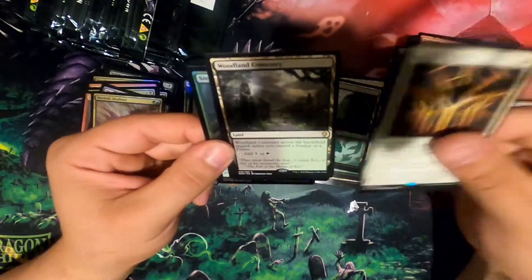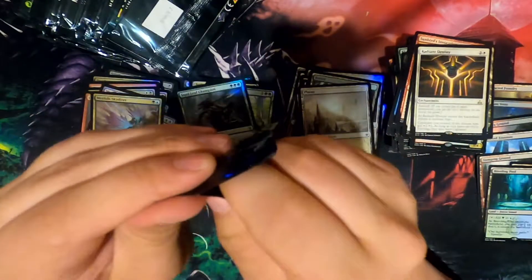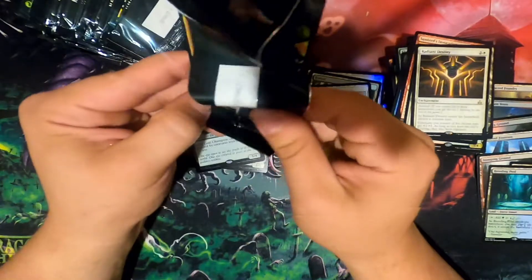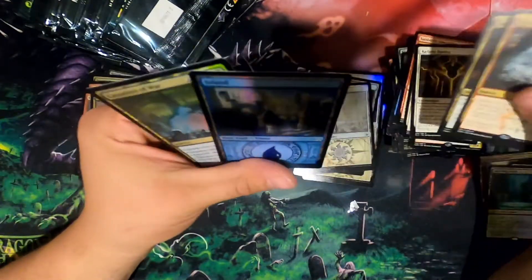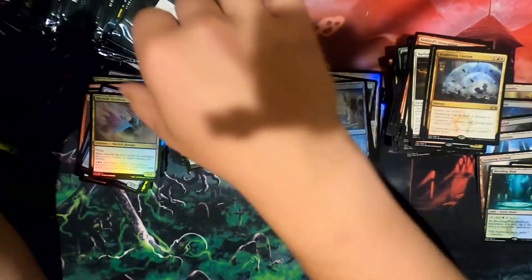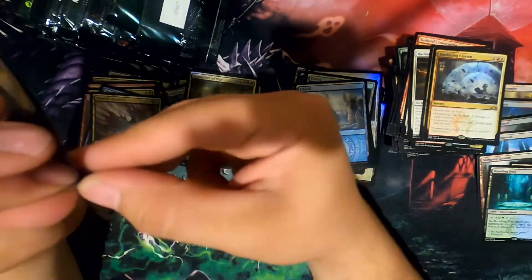Radiant Destiny. Golden Cemetery. Steel Leaf Champion. Deafening Clarion. Bedevil. Foil Casualties of War. I don't know how much these foil lands are worth — they look pretty cool. Kind of like them. Will I use them? No, because they're not full art.